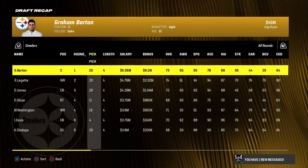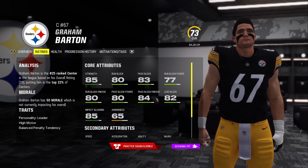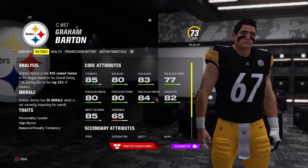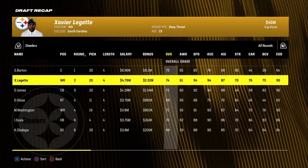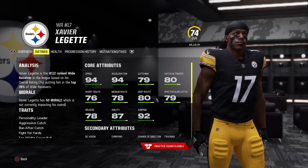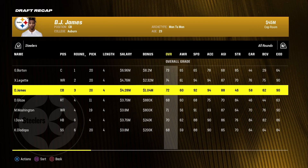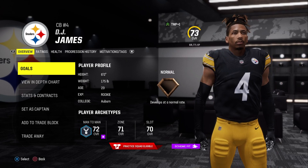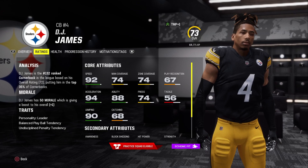I simulated the rest of the draft. In the first round we drafted center Graham Barton — he's a 73 overall, a little lower than hoped but he'll be starting right away as a rookie at 21 years old with hidden depth: 85 strength, 80 run block, 83 pass block, 65 awareness. In the second round, wide receiver Xavier Leggett from South Carolina is a 74 overall with hidden dev: 94 speed, 94 acceleration, 79 catching, 80 catching in traffic. In the third round, cornerback DJ James from Auburn is a 72 overall and will be starting right away in the slot: 92 speed, 74 man coverage, 74 zone coverage.